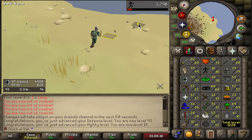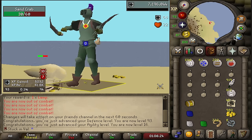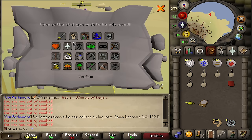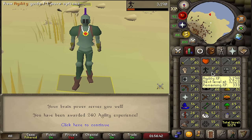I should stop procrastinating my hunter but I'm gonna AFK here a bit longer and finish 72 hunter at some point. It is my favorite time of the day — we got a book of knowledge and a lamp. Let's use both on agility: 160 XP from the lamp and 240 XP from the book. We are now 17 agility.